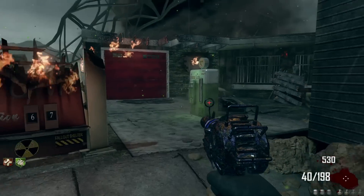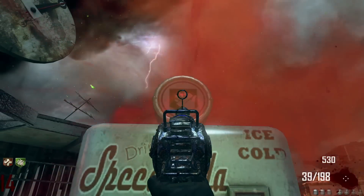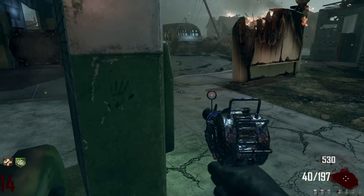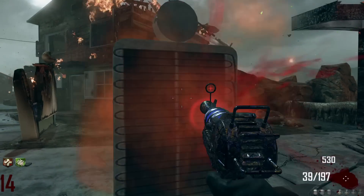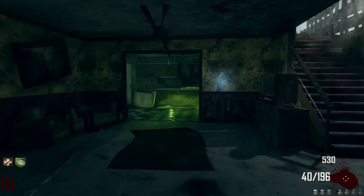The second multiplayer map is called Combined. The description is: set in the remote Egyptian Sahara, this vertical farming and sustainability research facility plays fast and frantic with tight interiors, an open middle, and dangerous flank paths.